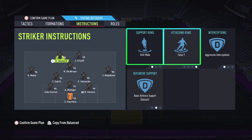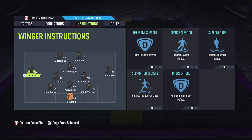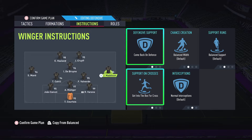The false 9 instruction is given to the second striker: get in behind. CAM: get into the box for cross. Left mid: come back on defense and get into the box for cross. Right mid: come back on defense and get into the box for cross.